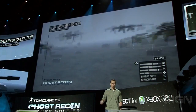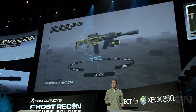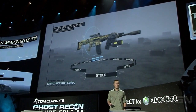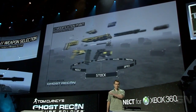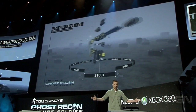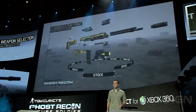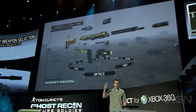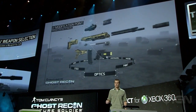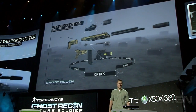Customizing weapons is something critical to Special Operations. So with Gunsmith, for Ghost Recon Future Soldier, we wanted to allow players to customize any weapon in the game, even down to the inner parts. Gunsmith allows you to create over 20 million entirely unique weapons through either gesture or through voice.